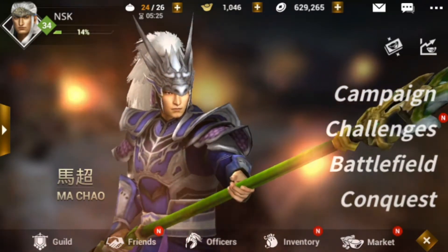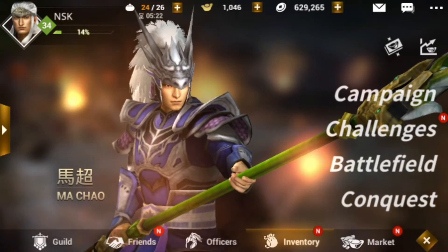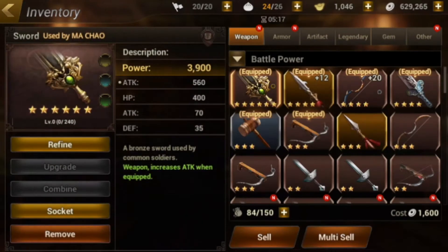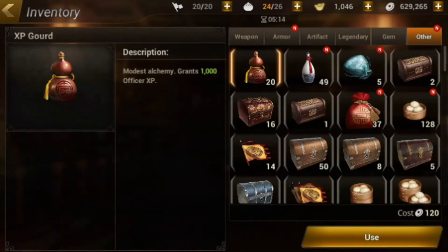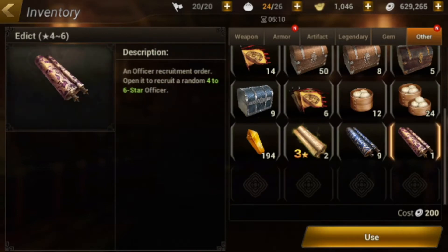So what are we going to do today? There is actually a maintenance, and the developers gave us a scroll — not an ordinary scroll. It is a 4-star to 6-star officer scroll. Let us use this real quick and see what we get.